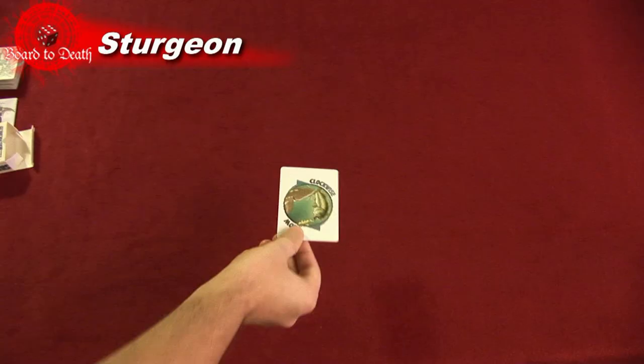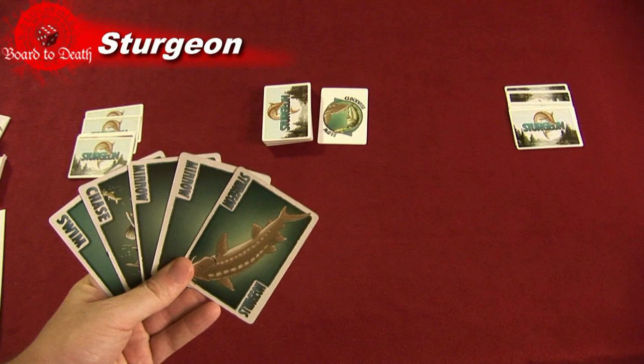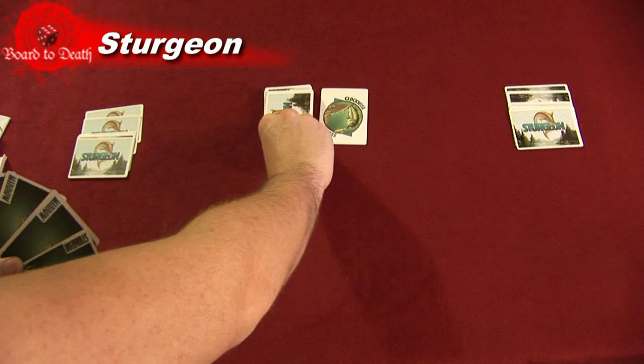2 Fisherman Cards and a Flow Card. To set up the game, place the Flow Card in the center of the table, shuffle the cards together and deal out 5 to each player. The goal of the game is to have 2 Sturgeons on your side of the lake. Let me show you how this is done.